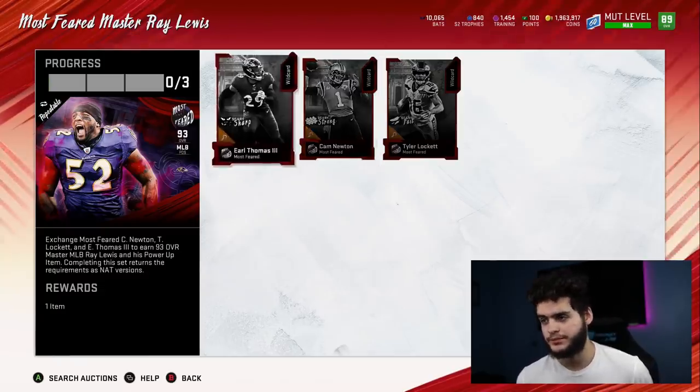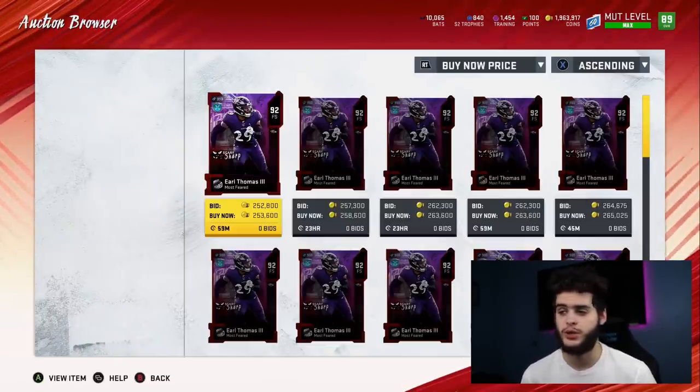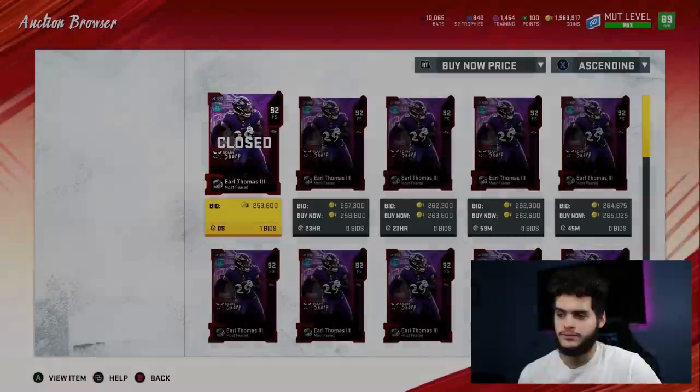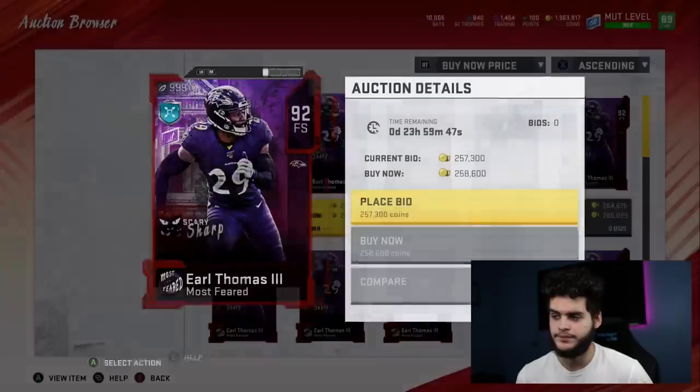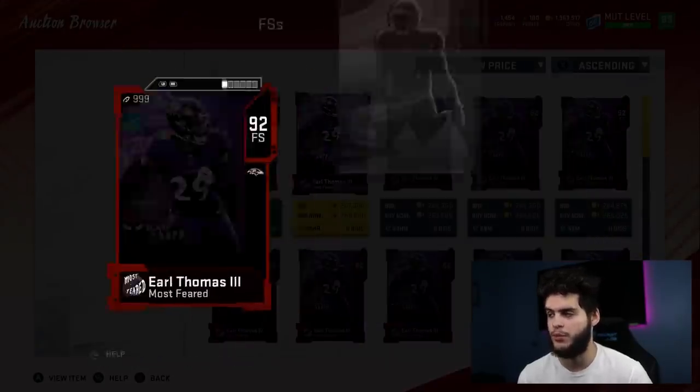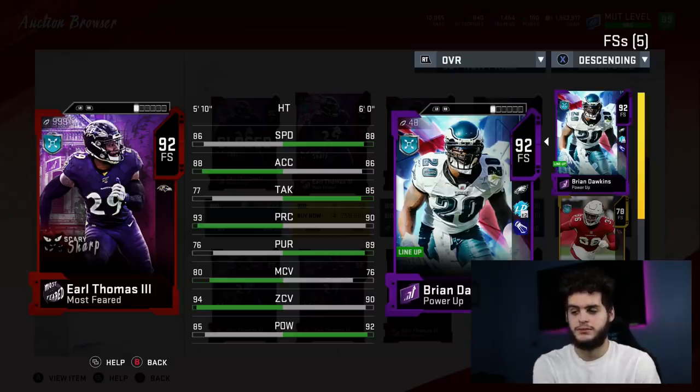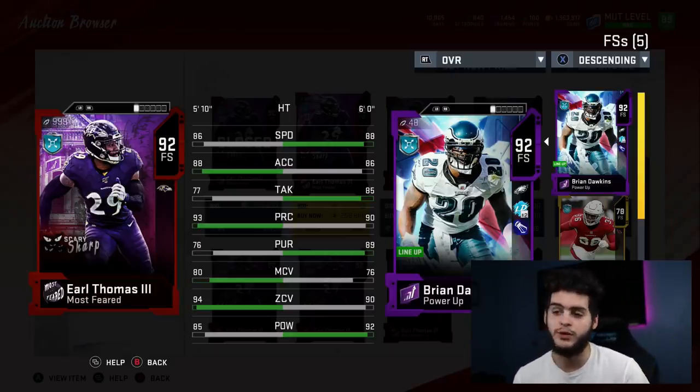Now before you quick sell — what I recommend: quick sell Earl Thomas if you don't have Brian Dawkins and you don't plan to get Sean Taylor. In my case I might have to quick sell him because Brian Dawkins blows him away — he's faster, taller, tackles better, way more physical, his pursuit blows Earl Thomas out of the water. And the zone is close enough to still be reputable. Earl Thomas is typically known for zone interceptions, but Dawkins has above 90 zone too along with elite hitting and physicality.